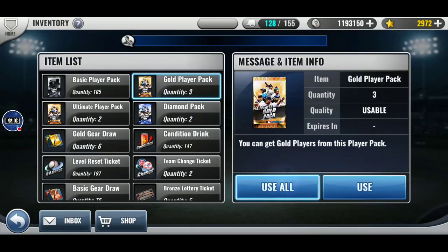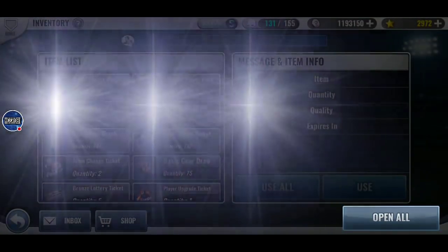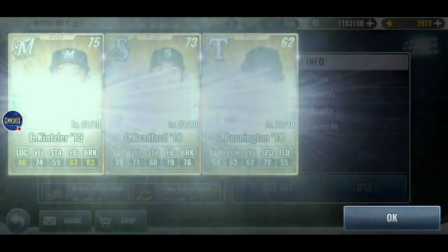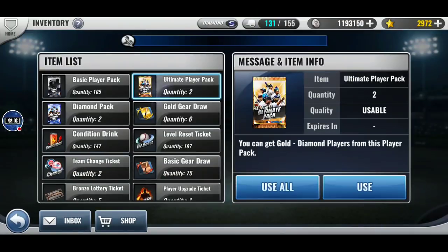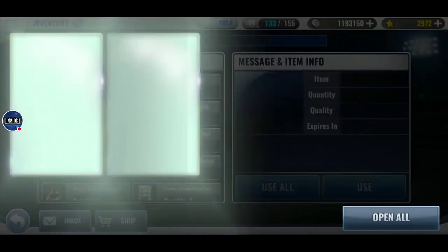Every time I open up a bunch of silver packs, I hope for it to pull me a vintage or a prime. Alright, probably five gold packs. Maybe I can reverse jinx myself. Nope, didn't work. So it was five gold packs.